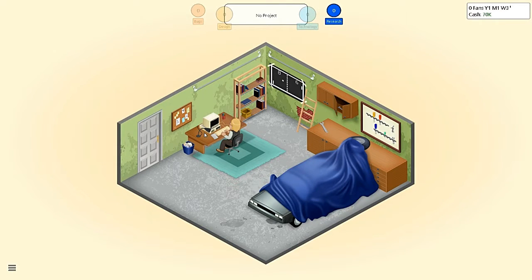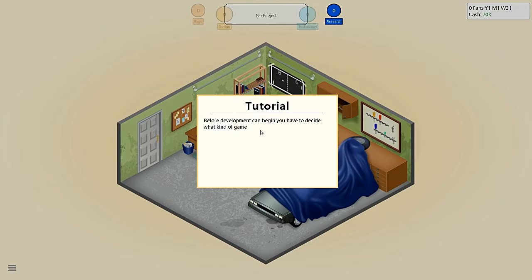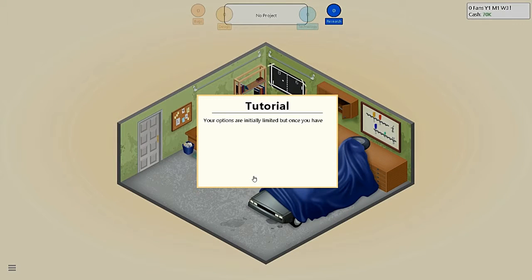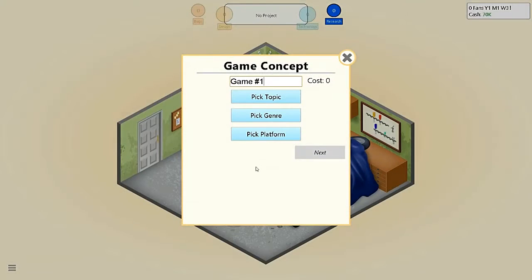Alright, so what do I do? Okay, I click on it, click develop, new game. Before development can begin, you have to decide what kind of game you want to create and give your game a name. You can also select which graphic technology your game should use. Your options are initially limited, but once you have a bit of experience, you will be able to unlock new options.